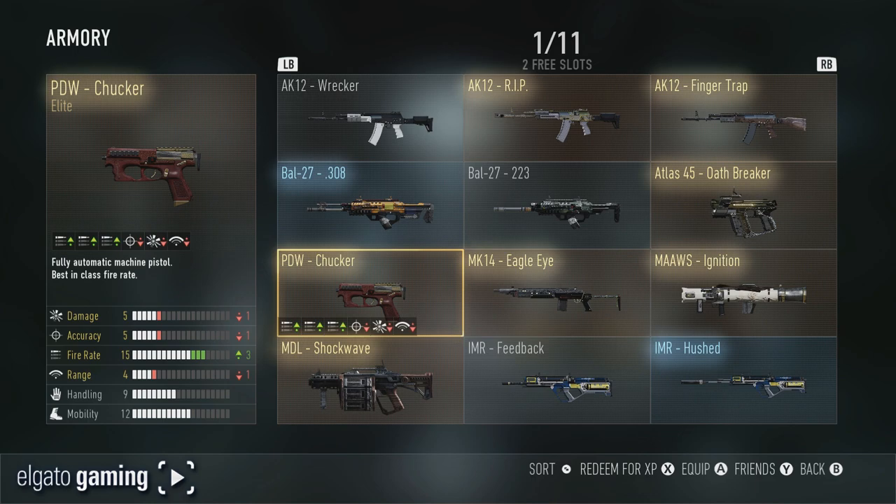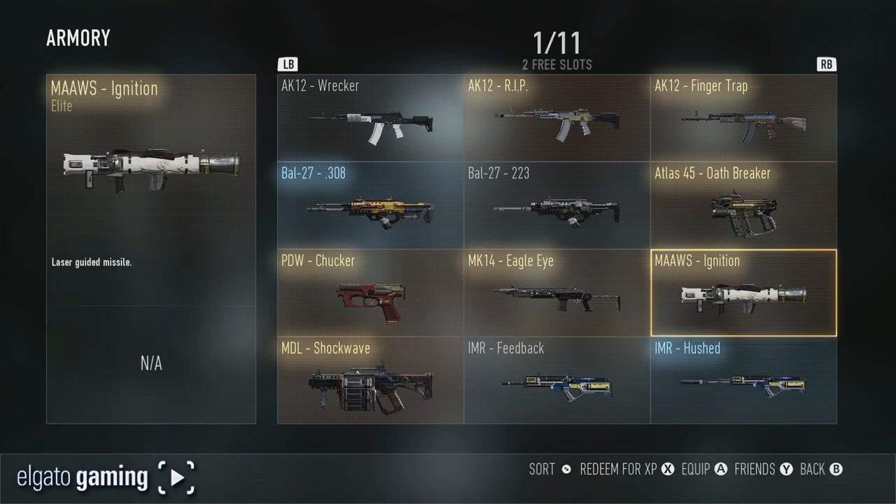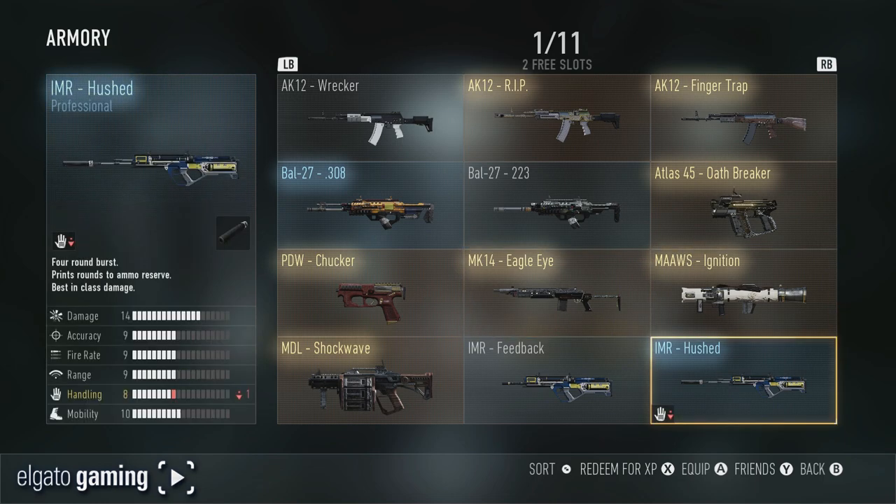With the PDW Chucker you lose a lot of categories, but you gain three on your fire rate, so I'm assuming the word 'chucker' means it chucks even more bullets out. The MK4, MK14 Eagle Eye — I have not messed with that gun. The MAW's Ignition — haven't messed with that. I use the IMR Hushed a lot, which has the integrated silencer on it.